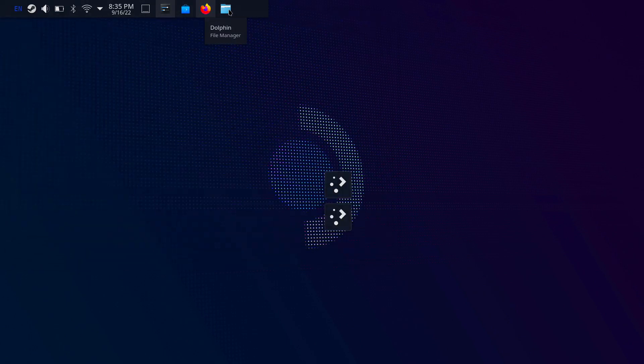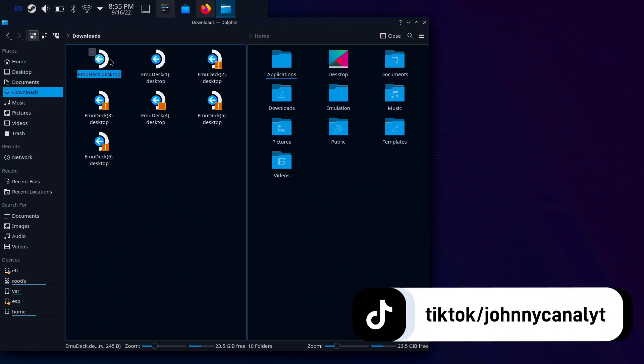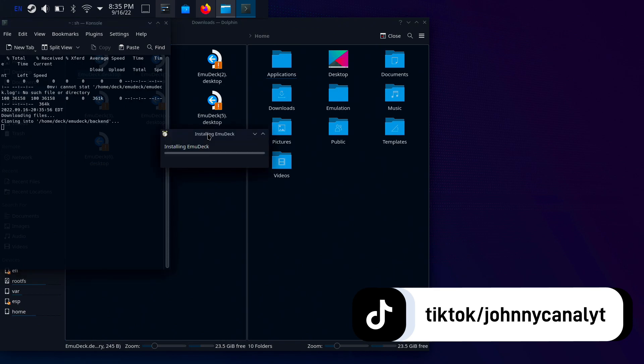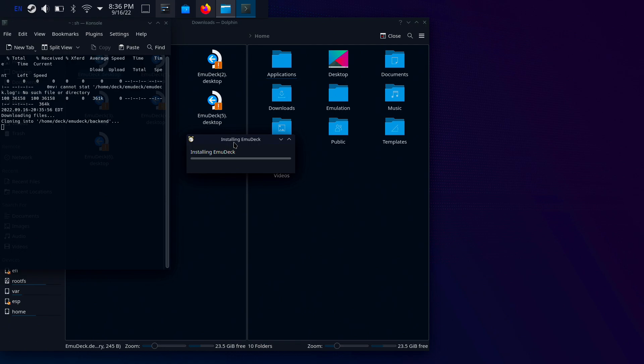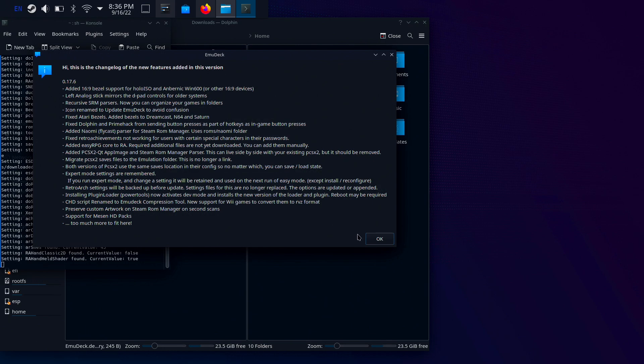However you have it set up on your Steam Deck, go to the folder that says Downloads in your file manager and open up the first one that says EmuDeck. I'm going to show you what options you get afterwards. You should get this — it says 'Installing EmuDeck' and it tells you all the changes and new features included.